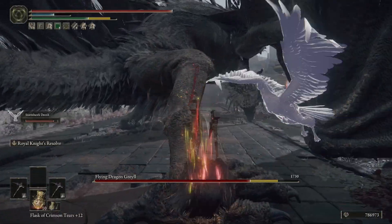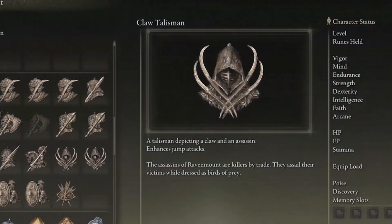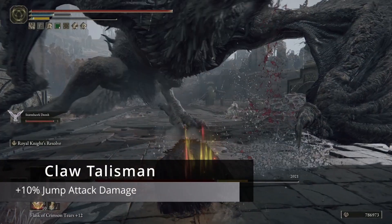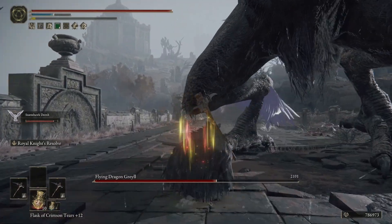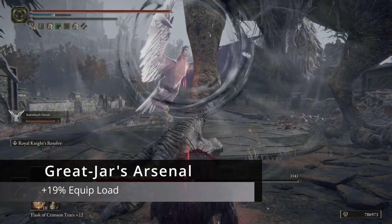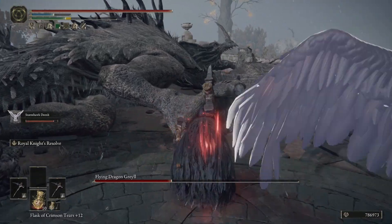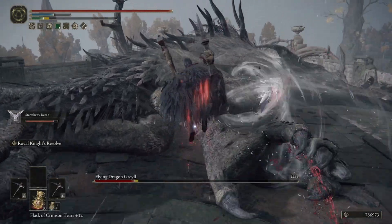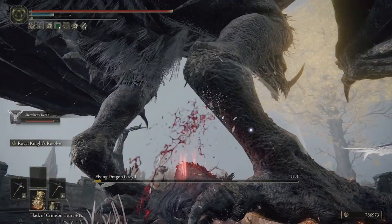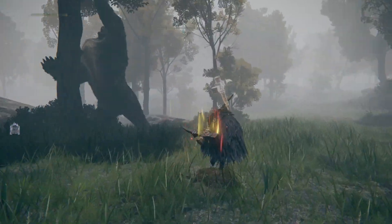Now let's get right into the Talismans. You're going to use four that synergize very well with the build. The first is the Claw Talisman, which is going to enhance our jump attack damage by 10%, and it's going to stack with one of our armor pieces. The next Talisman is the Great Jar's Arsenal, which is going to vastly raise your maximum equip load — you're going to gain an extra 19% equip load, and considering we're wielding two pickaxes, this is going to allow us to do that with ease. For Talisman slot number three, we're going to be using the Axe Talisman, which is going to enhance those charge attacks by 10%. This is going to stack with one of our tiers, allowing us to get a 26% attack power boost to our charged attacks.